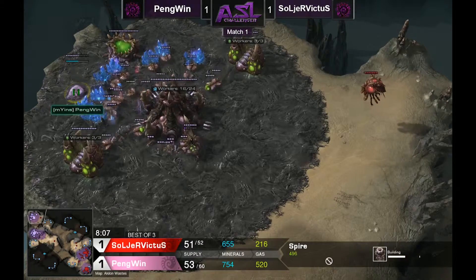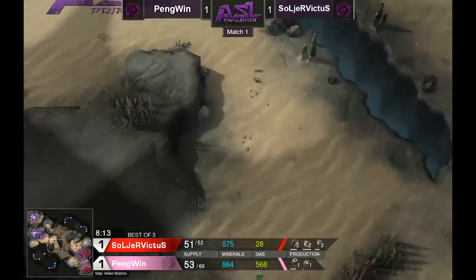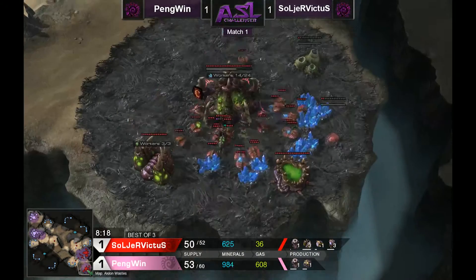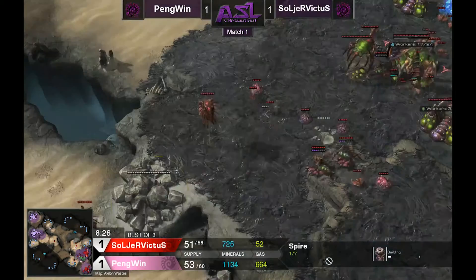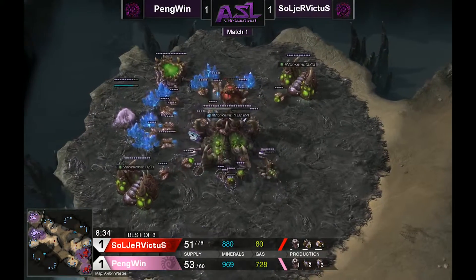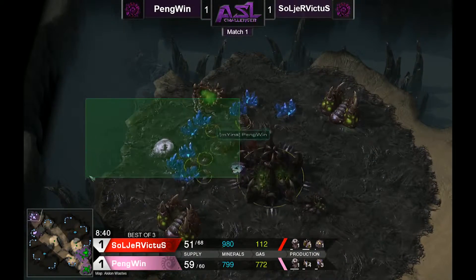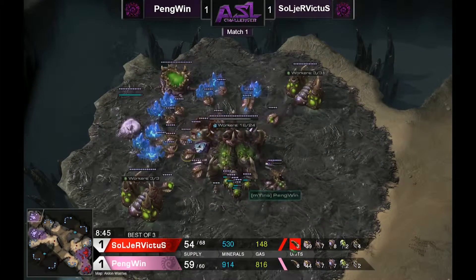Luckily for Penguin it doesn't look like Soldier Victus is gearing up for a timing — instead he's gearing up for mutalisks of his own. Since Penguin was so much earlier, this puts him in really good stead. Penguin is going to be in good shape if he can seize the advantage before Soldier Victus's spire finishes. I'll check the unit count — Soldier Victus is actually down five workers. So Penguin has an advantage here, if he can get out of this supply block. Three overlords are about to pop for him and get him right out of there.